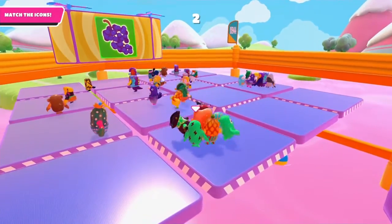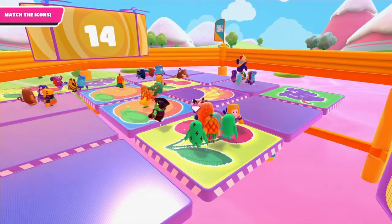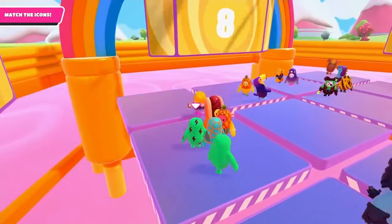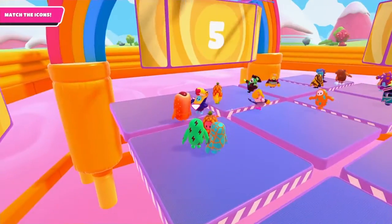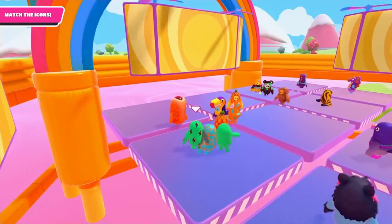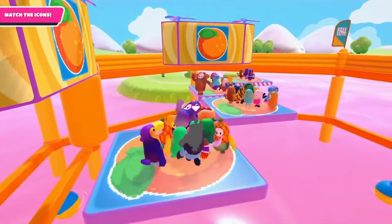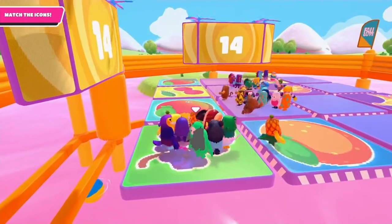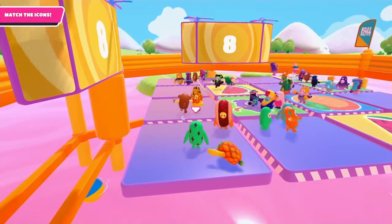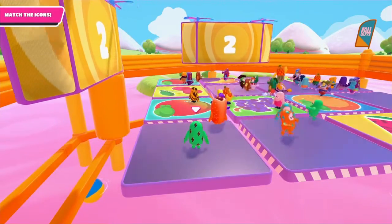Let's shift over to this one. Make sure we don't get shoved off — oh, someone's gone already. So now we're on cherry, and there's an orange, and then next is a banana. Orange — so we want this corner one. Oh, I think someone fell off then. So we're on grapes now. That's grapes. Orange. Cherry.